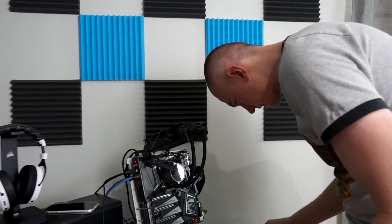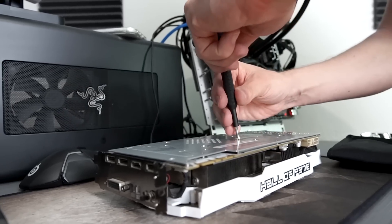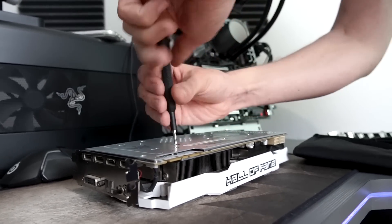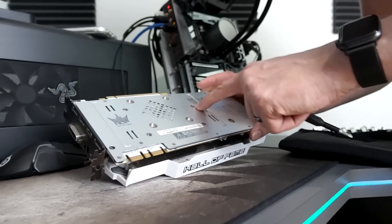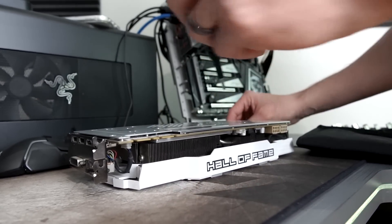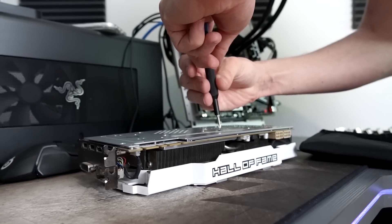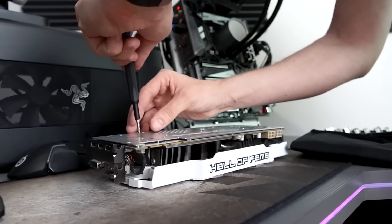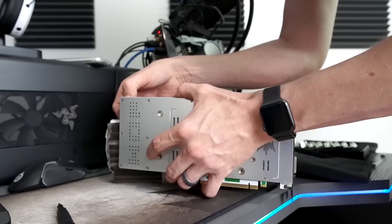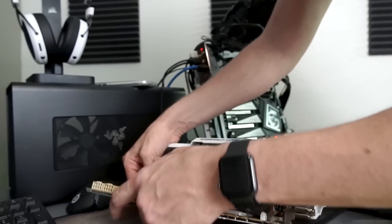Let me grab my iFixit ProTech toolkit — we have a link in the video description if you want one. What we're going to do is remove the heat sink and change out the thermal paste to make this thing run better. I'm going to take out the backplate screws — they look like they go straight through the backplate. iFixit makes this so easy. We also need to separate the fan connectors as well as the LED connectors, and then we should be good to go.